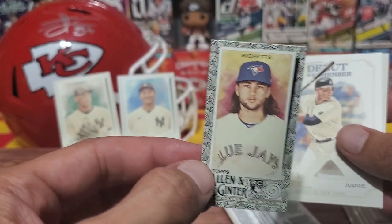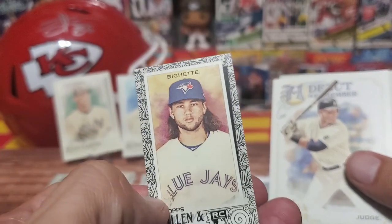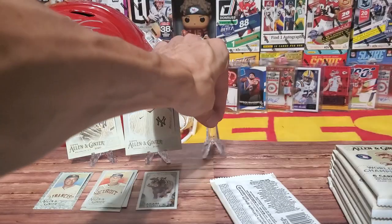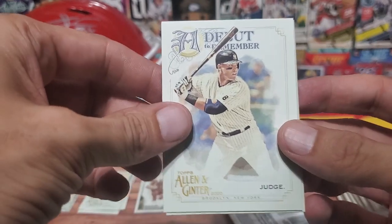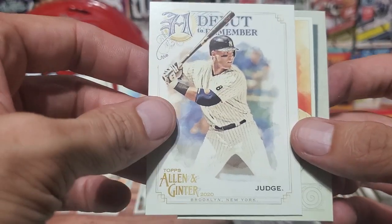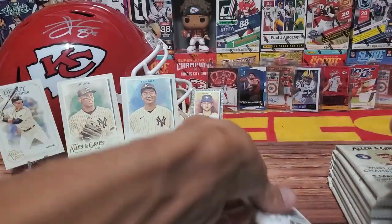We have a different border here - this is a rookie. This is Bo Bichette. I know his name because I hear about him all the time - I know he's someone people are usually looking for. This might be the first time I've pulled a Bo Bichette, and we pulled it in the form of a tiny little guy. We also have a Debut to Remember - Aaron Judge. I believe there are about 30 cards in this set.